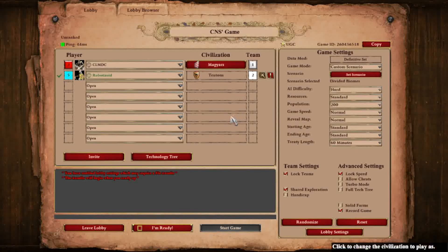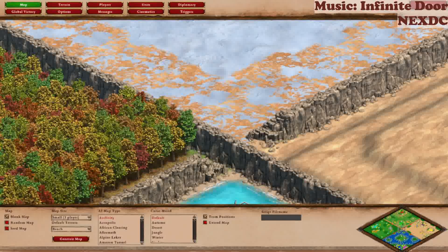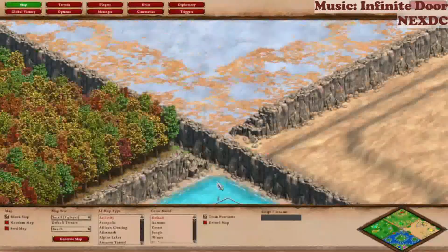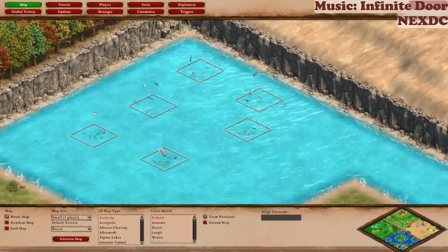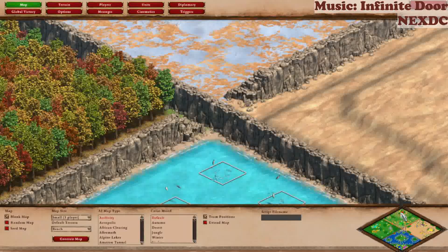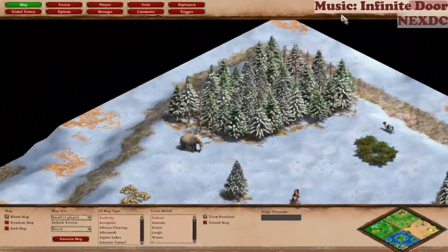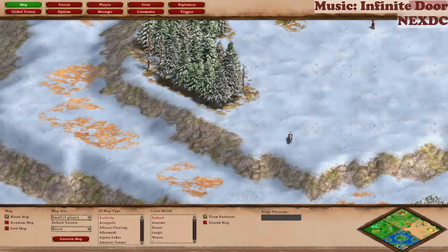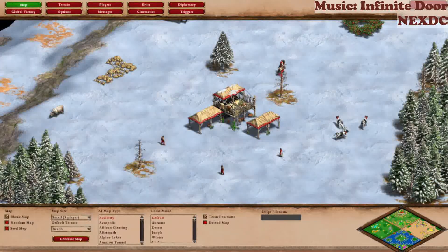Now I'm gonna explain the map before I start the game. This is Divided Biomes — there are walls dividing each part. There's a biome that is forest, snowy mountains, desert, and islands. I think there are also some maps similar to Divided Biomes. I'll be spawning in the snowy mountains. The mountains have elevations that are perfect for your projectile military.